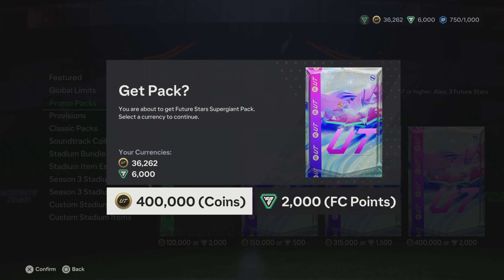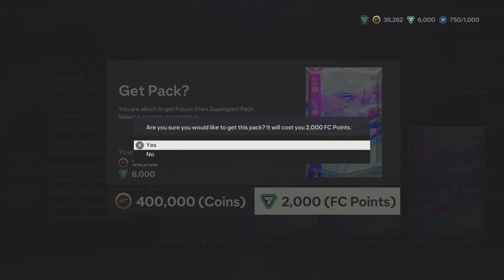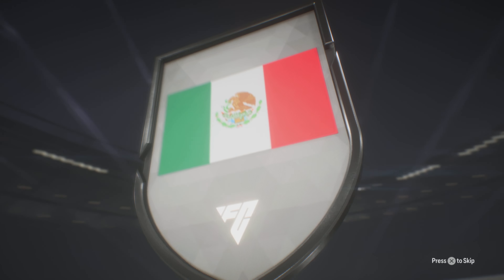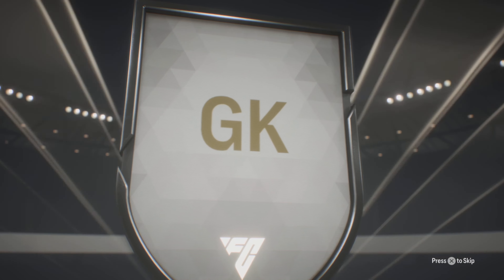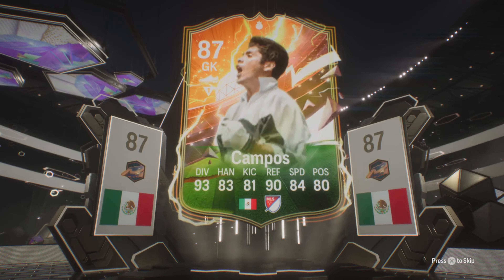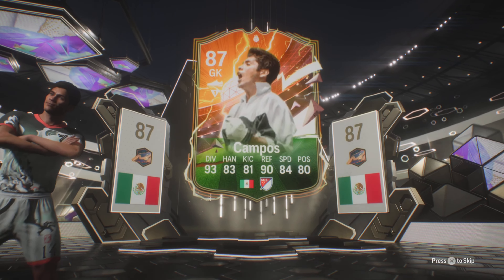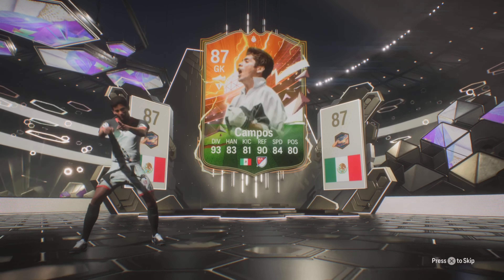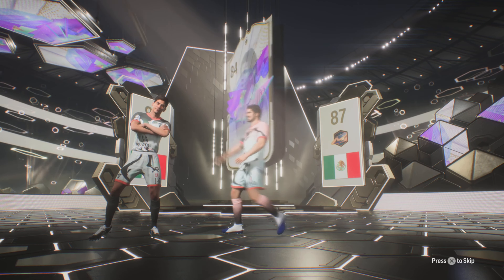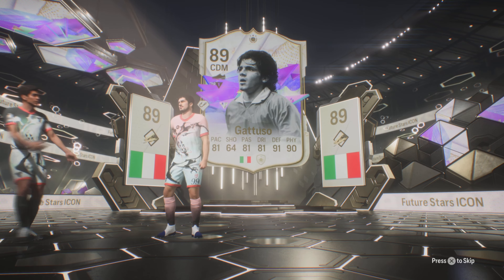We're going to do it with points — come on, give me a Future Stars! Oh, that's an icon! Oh my god, we got an icon and a hero! No way — that's an icon and a hero. Okay, so we get both. Oh my god. Come on, be a good icon. Be like Sedán, someone good please — who's that?